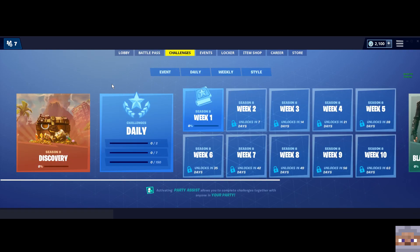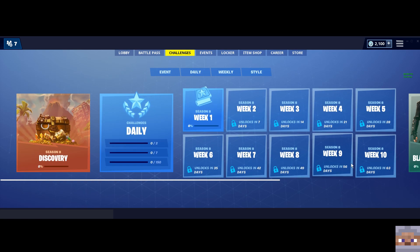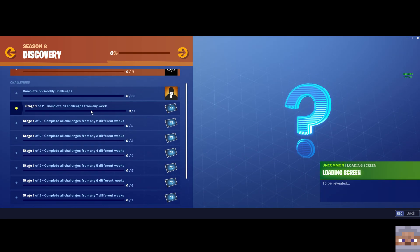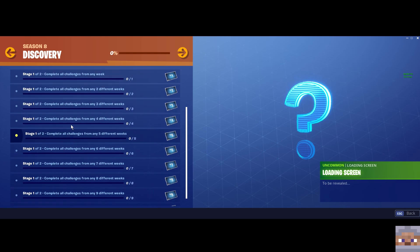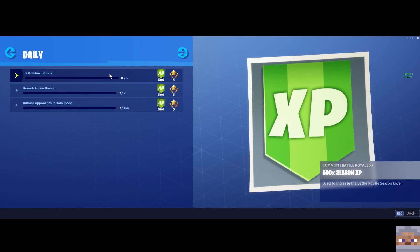Let's go ahead and check the challenge zone. It looks like they've redone the way the challenges look. So we've got daily challenges and we've got our discovery challenges. Discovery challenges right now: complete any 11 challenges to earn a reward item. Complete 55... complete each of the stages — that seems pretty standard from what we've come to expect. Daily challenge: it looks like I got SMG ammo boxes, Atlas opponents, and solo mode — all things I enjoy doing.